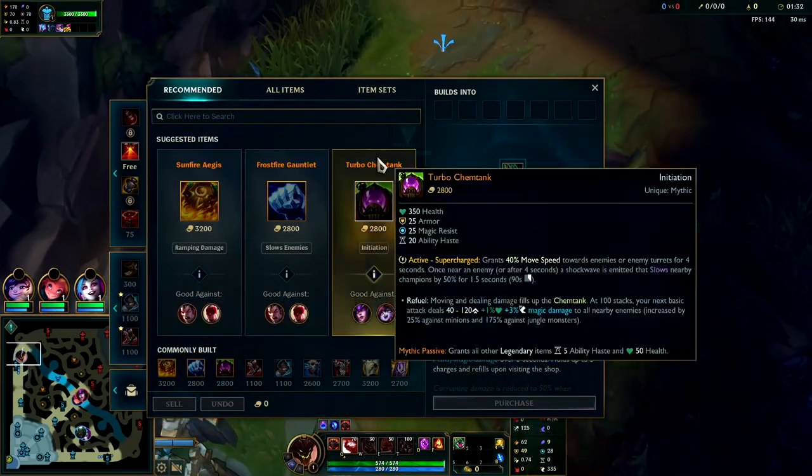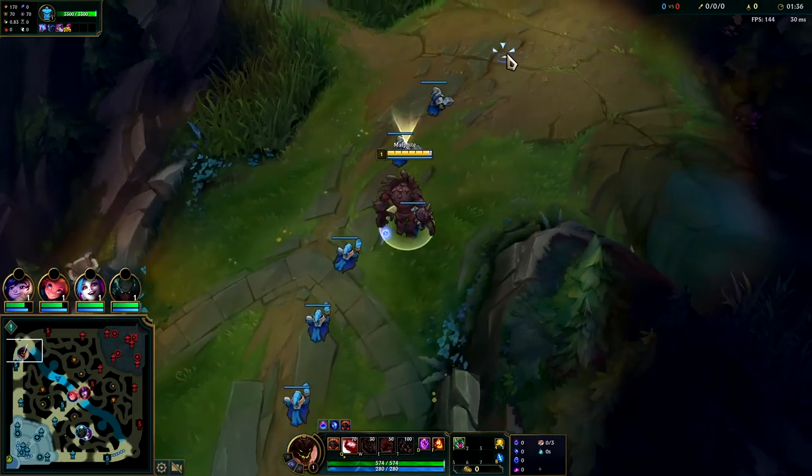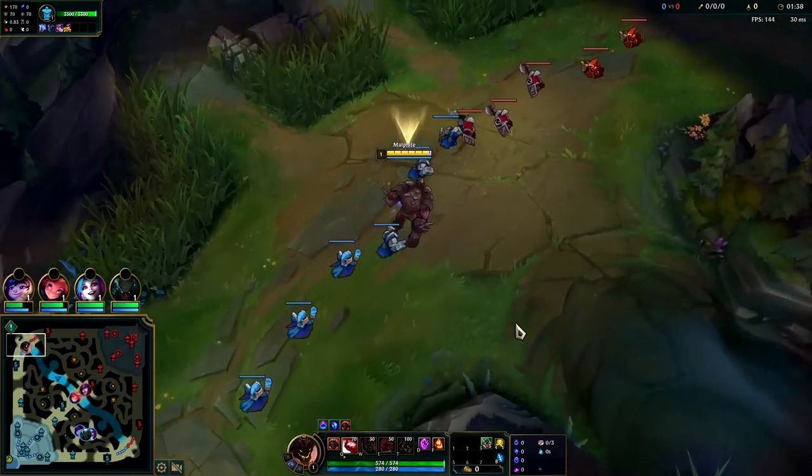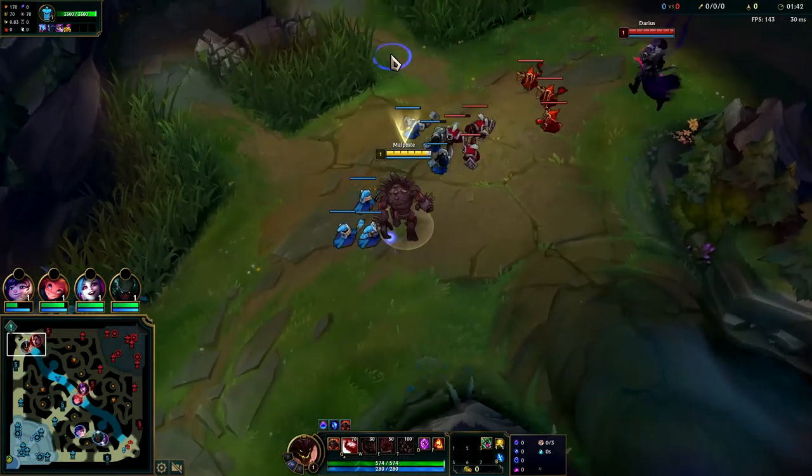We're going to be rushing Frostfire Gauntlet into Winter's Approach into Thornmail, and we're also going to be grabbing an early Tear for our mana. Having lots of mana is important — stacking up the Mana Flow, getting a Tear, and having Corruption Potion all play into that quite nicely.